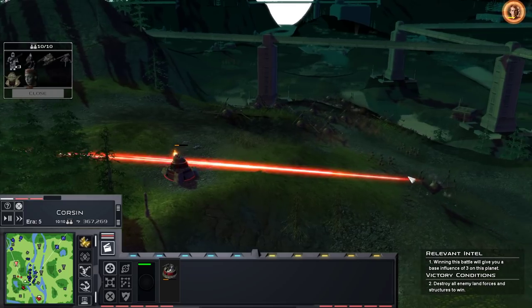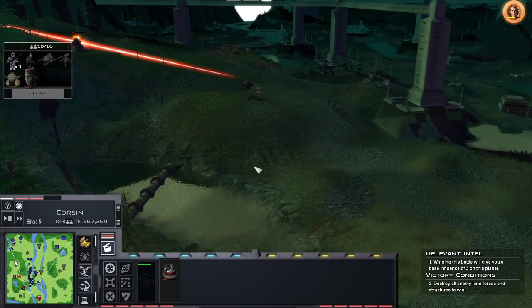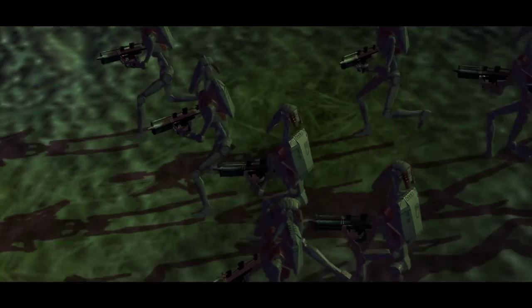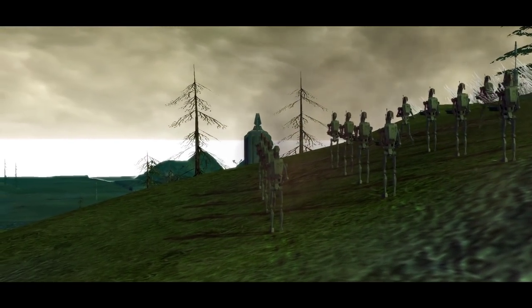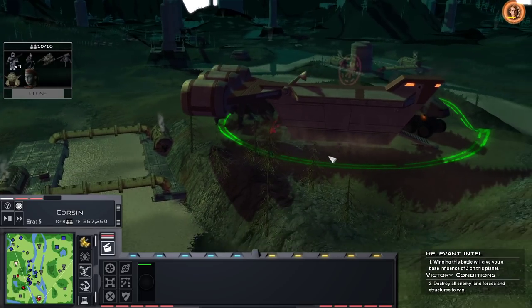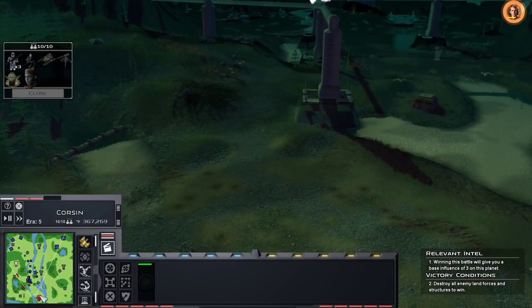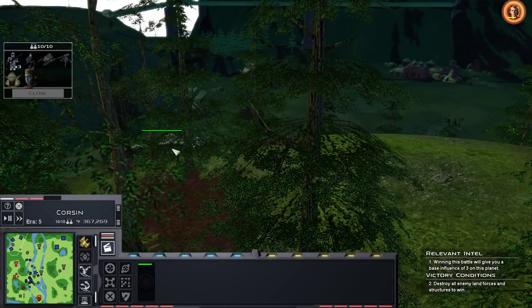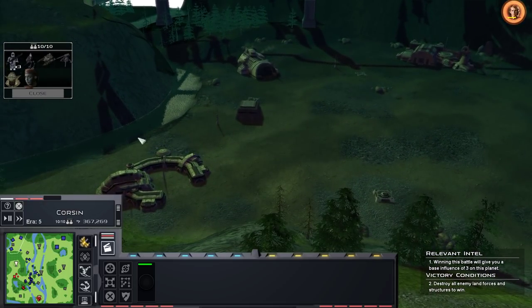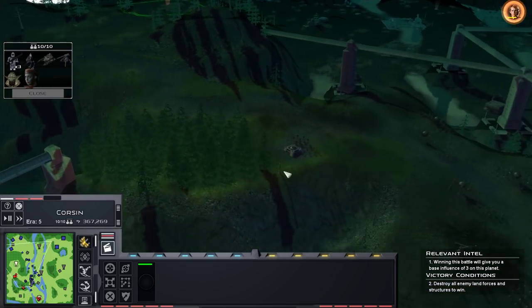We've got like three clones still alive back here. It's time to drop in the reinforcements - and by that I mean three groups of artillery. Let's do two pieces of heavy armor, two groups of clones, and we are going to just artillery the survivors. Droids are heading south - not great. They're killing my AA - these B1s!